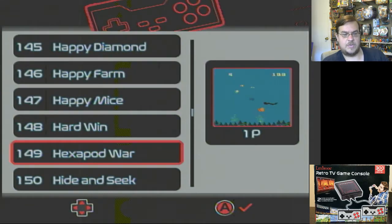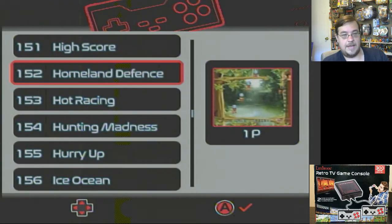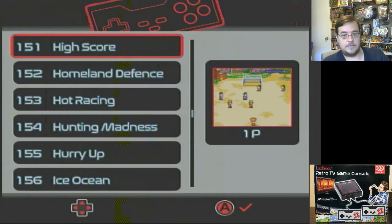So the last one we did was Hide and Seek — I remember that very well. And the next one we can do is High Score. The irony is getting the high score in High Score. Let's take a look at it, alright, here we go.